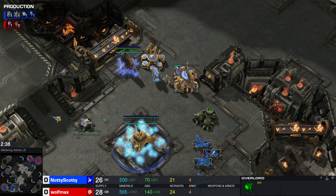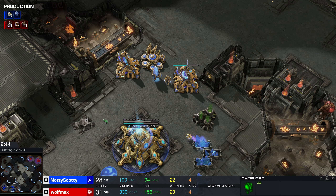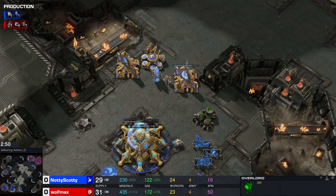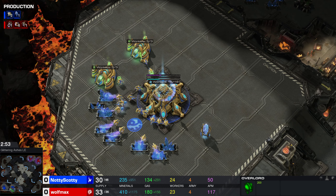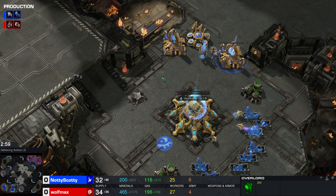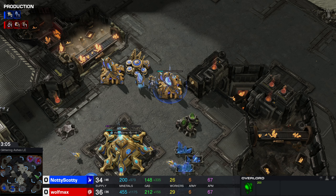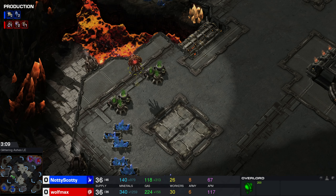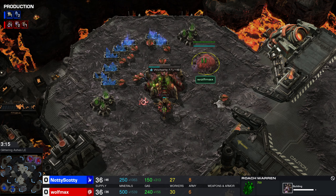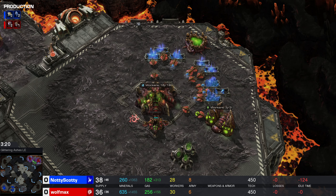The second unit will be a Stalker, to shoo away the Overlord — and not an Adept. So it looks like Scotty intends to play a more defensive PvZ opening. Second gas is already done, so I'm looking to see some kind of heavy tech build, maybe a Stargate, or we're just gonna pump Stalkers the entire time. Roach Warren will be finishing up, so Wolfmax is looking to get Roaches.